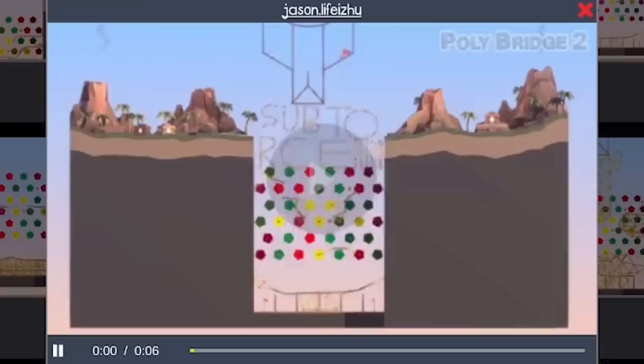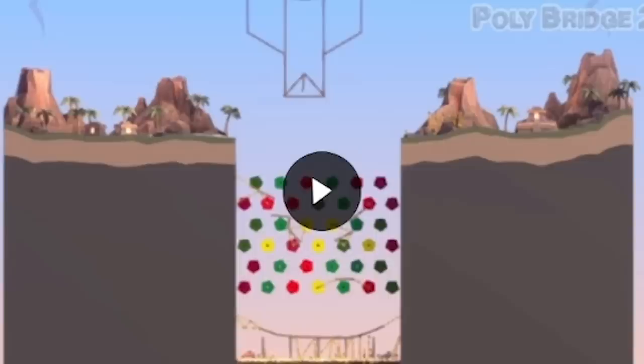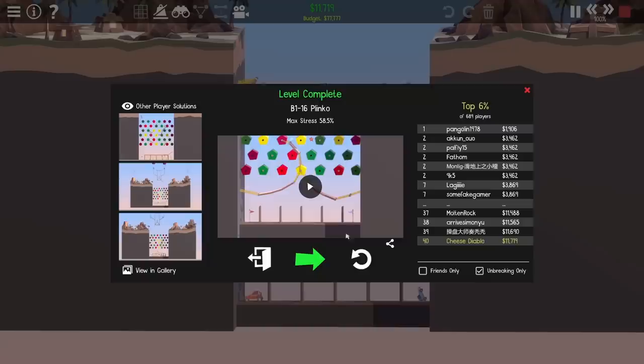This one — someone else saw that shape up there as well. Oh look, they've got a little truss bridge made of springs under there. And then this one — Sub to RCE. I can pause these. This message better be worthwhile. I think it just says sub to RCE loads of times. So yeah, do what he says — sub to RCE.